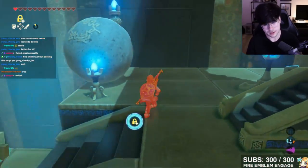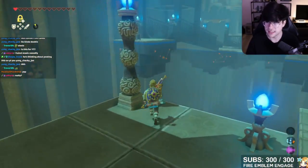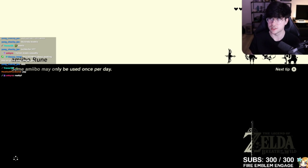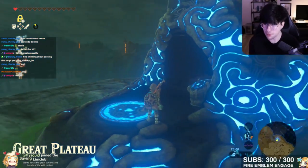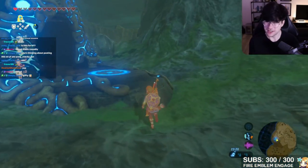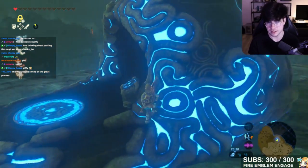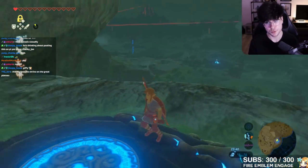It would have been cool to include some sort of enemy to show how objects interact when you stasis them into enemies, or maybe show how to stasis enemies themselves. Also, it doesn't show the potential of using stasis on boulders or chests to use that momentum yourself as Link to get to different places. Overall, I do think it's probably the most underwhelming of the tutorial shrines — the bridge section is tough for new players and they had a lot of missed potential. I'm going to give it a 2, just slightly below average.